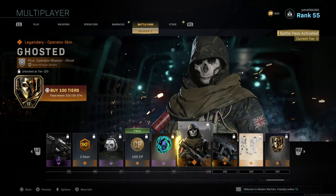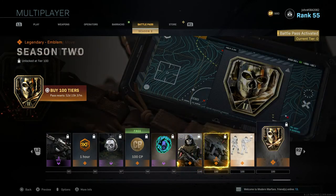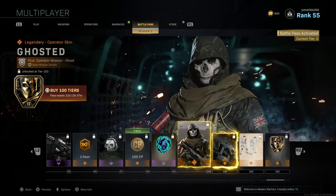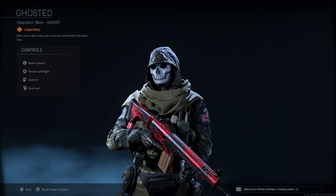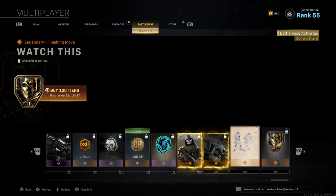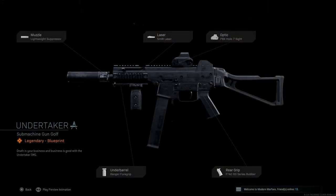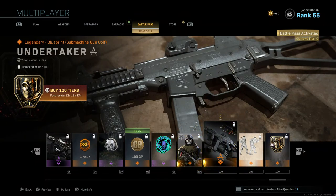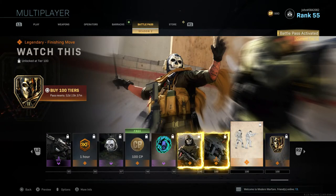Tier 96 gives a one-hour Double XP Token. Tier 97 gives Skull Comes, a weapon charm featuring Ghost — pretty cool. Tier 98 gives 100 free CoD Points along with a free emblem. Tier 99 gives The Tempest, a new sticker. Finally, the Tier 100 rewards include Ghosted, a new operator skin for Ghost — looks pretty badass.